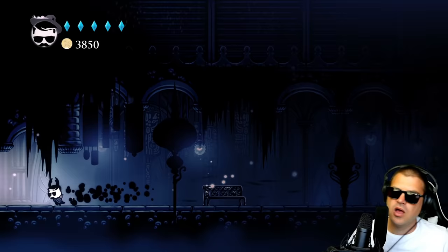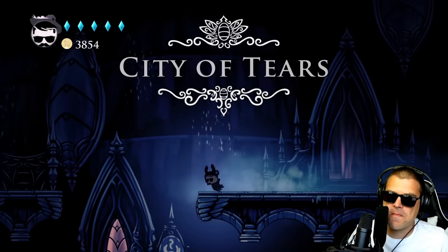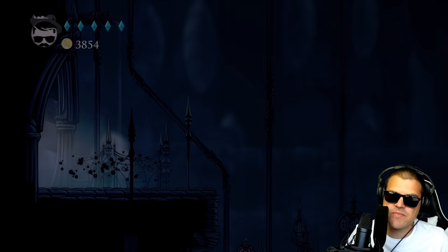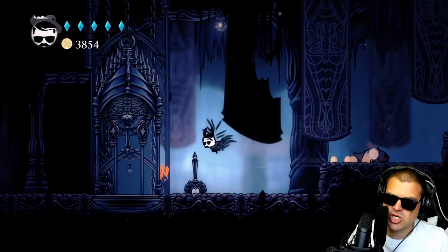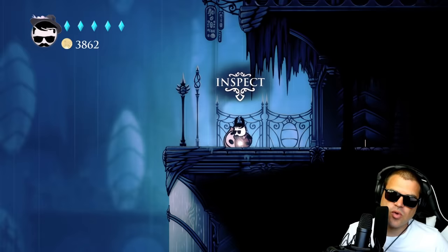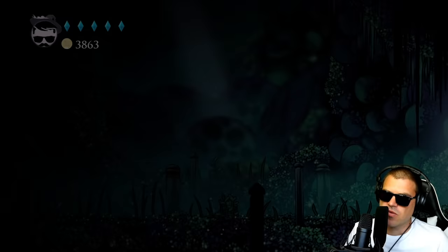This next one — we are at the City of Tears coming from the King's Station. This is one of my favorite charms especially for a randomizer because it increases your strength by so much. We are going after Lem's Strength. What it does is every time you pick up a new relic you get additional strength to your nail. Your base nail damage might go to one and then it increases by one for every relic you have — it is awesome. We find it right here next to the fountain. It costs three notches normally.